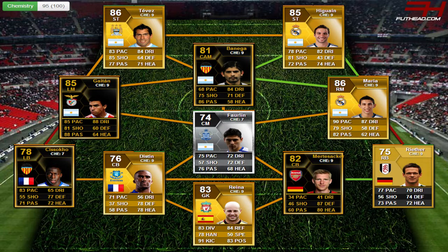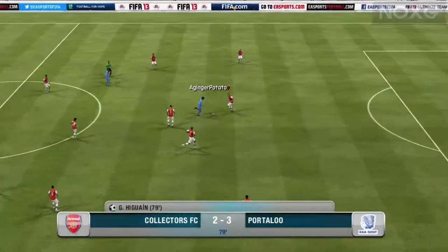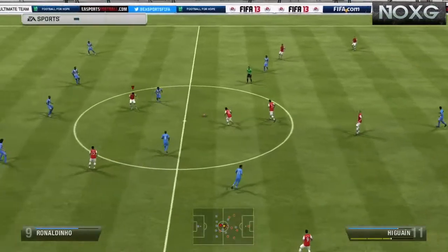So really not the best team. We've got Rainer in net, Sissoko, Distan, Mertesacker, Reefer, Di Maria, Goitan, Banega, Higuain, and Tevez.